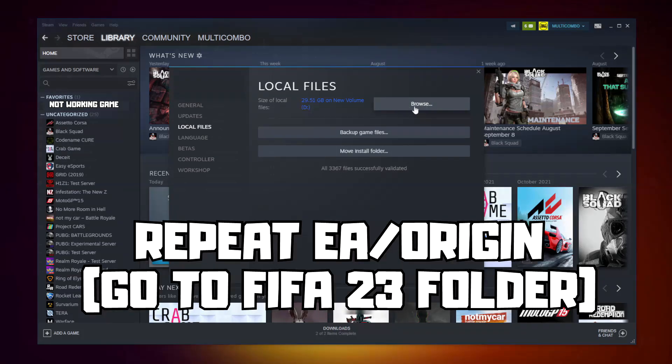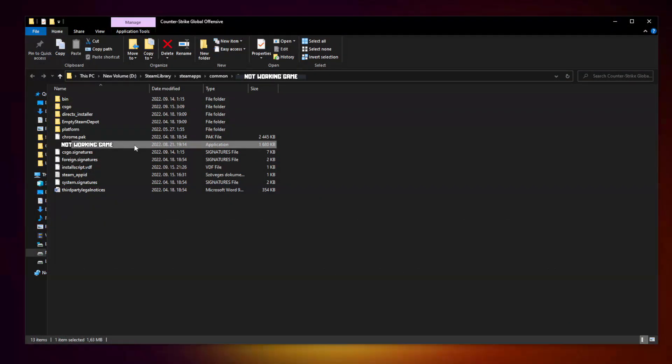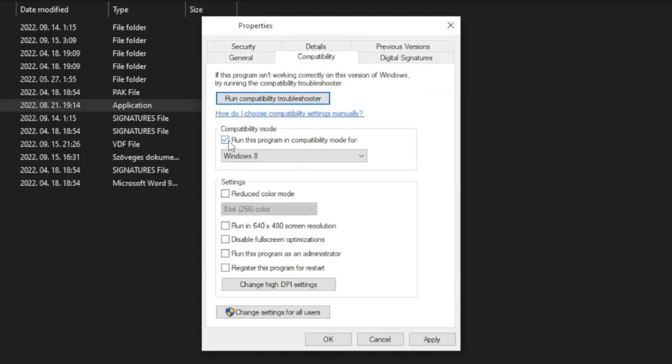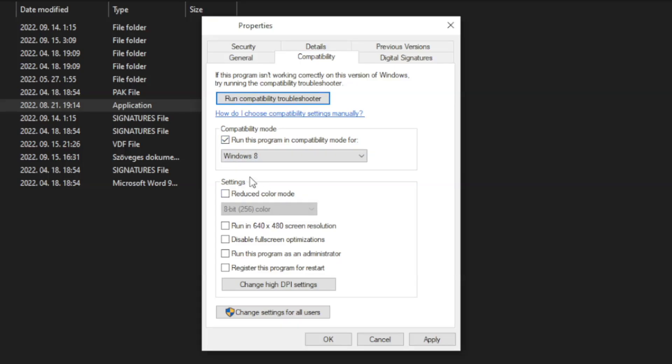Click Browse to open the game folder. Right-click the game executable and click Properties. Click the Compatibility tab. Check Run this program in Compatibility Mode and try Windows 7 and Windows 8. Also check Disable Full Screen Optimizations and Run this program as an Administrator. Click Apply and OK.